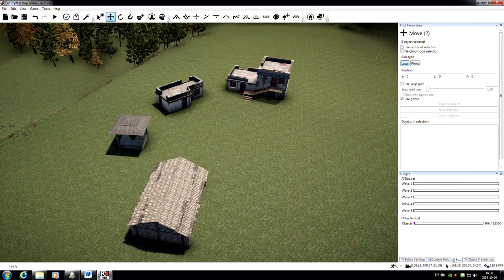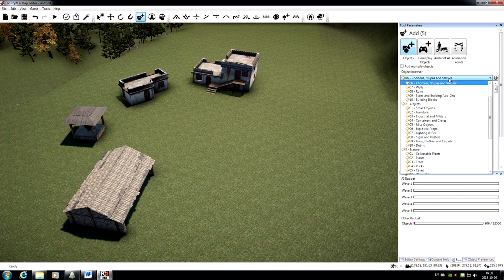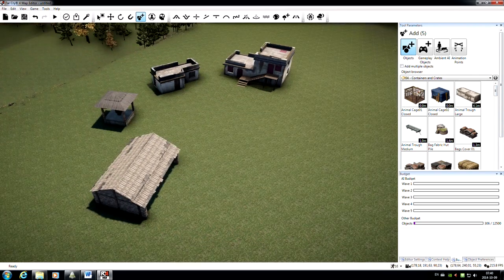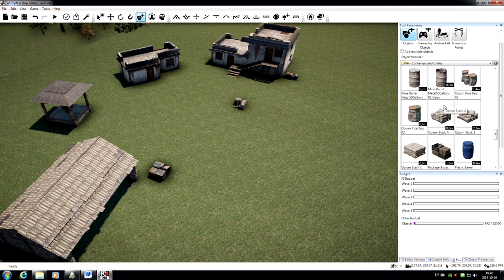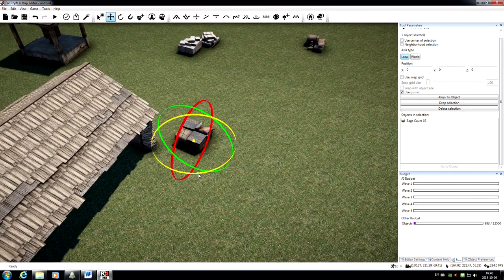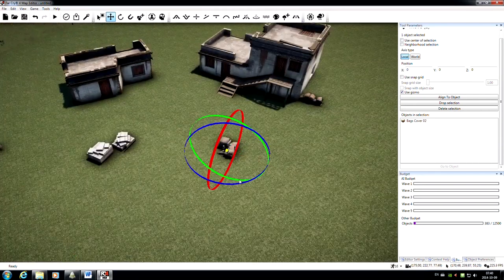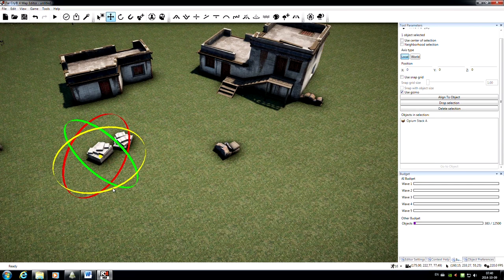Now that we have our buildings in place, I'm going to go in and add some cover objects. Back into Add, staying in Objects, this time I'm going to pick from the Containers and Crates folder. There's lots in here and lots of stuff in the other folders too. I'll drop in some sandbags and some stacks of opium. Once again I'll grab the Move tool and do some fine tweaking — giving them a little twist like this just makes them seem a little more organic and naturally placed, so they don't look like they all line up with some kind of grid.